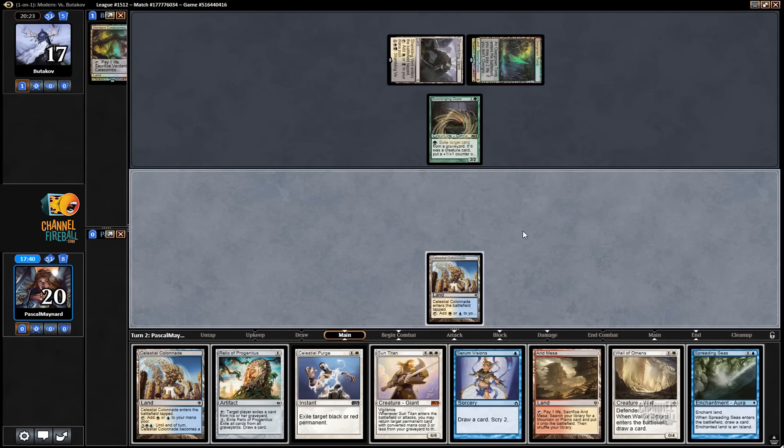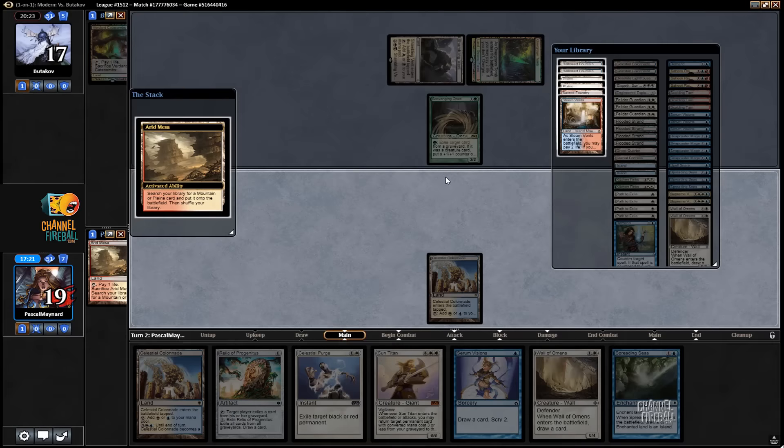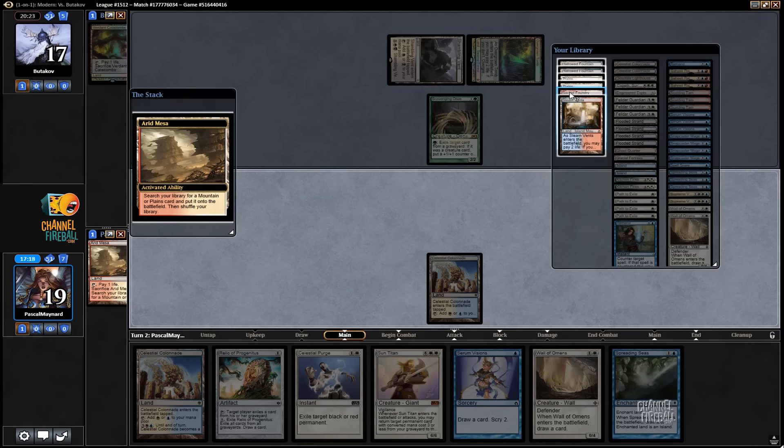I have the choice between Spreading Seas and Wall of Omens. I think I like Spreading Seas better — there's always a chance I screw them up. I'll be taking a little bit more damage because I want to fetch my red source there.